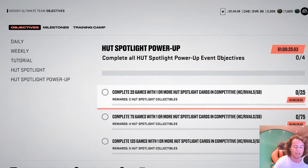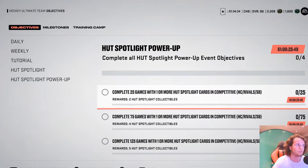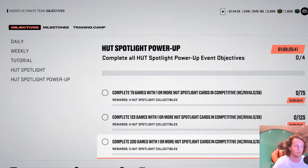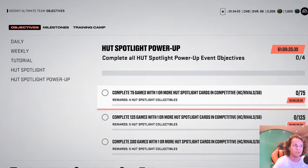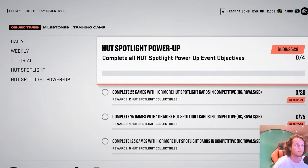We also got some more challenges here so you can get some HUT spotlight power-up collectibles. Complete 25 games with one or more HUT spotlight cards, complete 75 games, complete 125 games, and complete 200 games. Play more games — so that is pretty good too. Your free collectibles so you can boost up your cards.